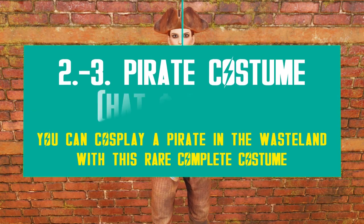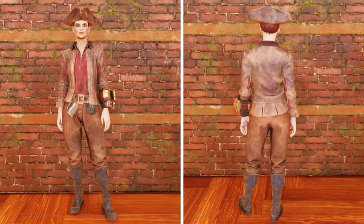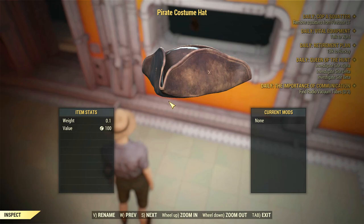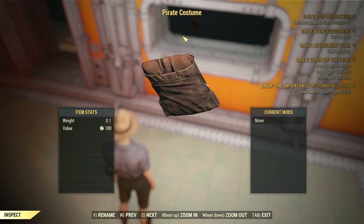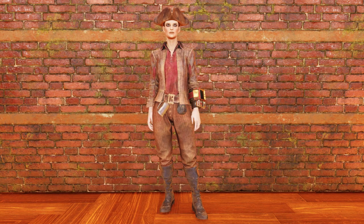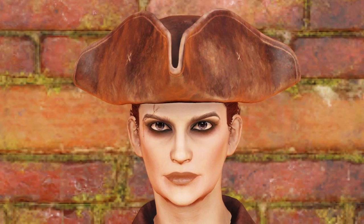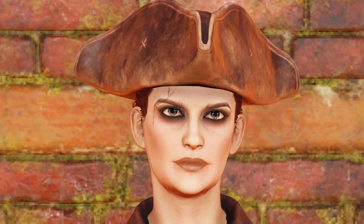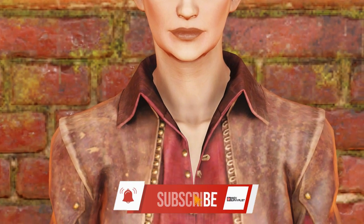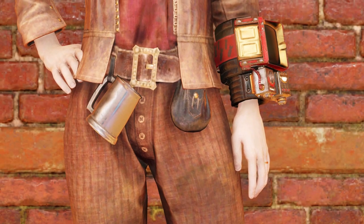The pirate costume has been one of the rarest ones in the wasteland for the past years — I hardly ever saw anyone wearing it, to be honest. Now you can get it again from the Spooky treat bags. Your chances to get both the hat and outfit are not very high, but it's nothing a high farming effort shouldn't solve. This costume is perfect to sail the Appalachian waters, or whatever is left of them. The highlight details here are the huge belt, the pirate mug and the coin stash attached to the hip area.